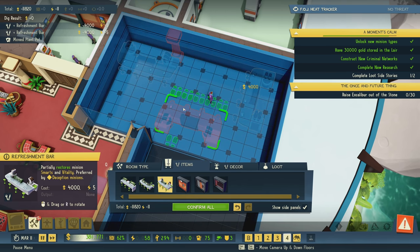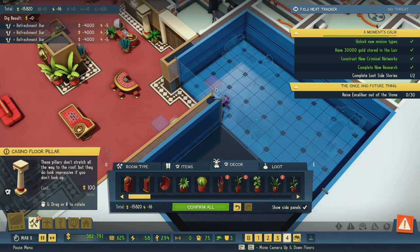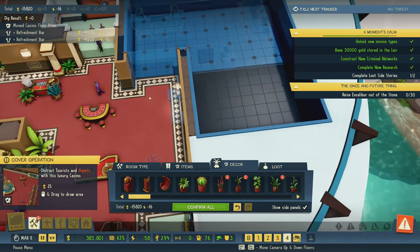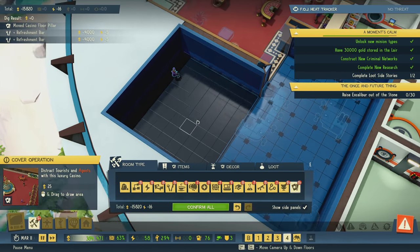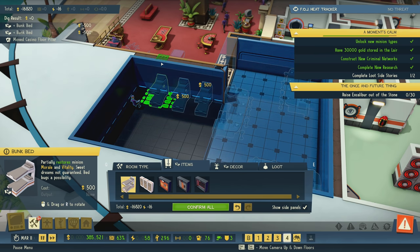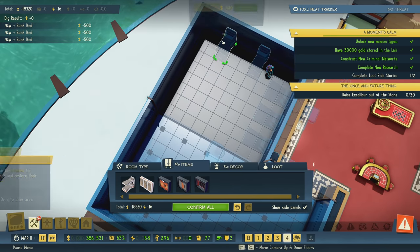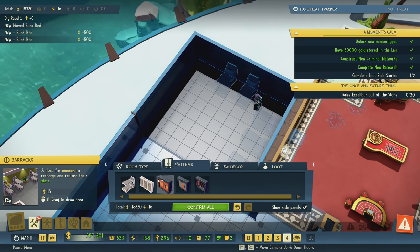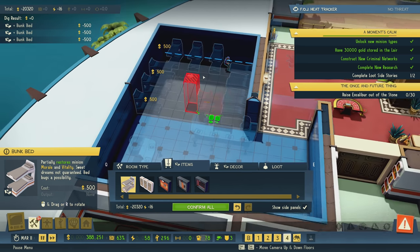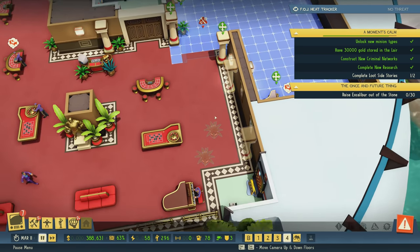I think I should get three refreshment bars in here. Let's move this pillar out. Inside here, they need their rest, so we're going to place a bunch of beds. This is just a place for the valets to hang out and recuperate their smarts, vitality, and morale. We're also going to place some decoration items that help out. But mostly this is purely for the valets — it's a valet area. That's what I'd like to do.